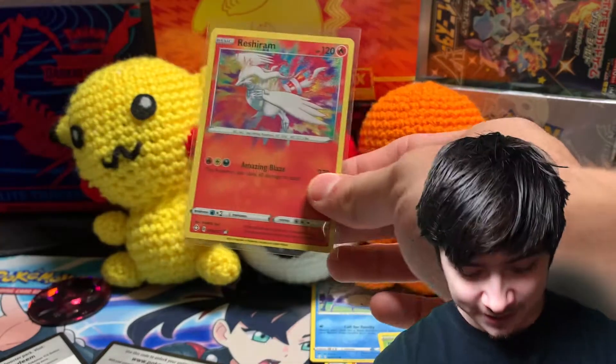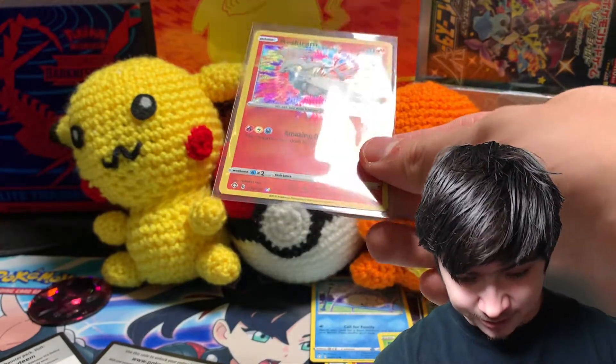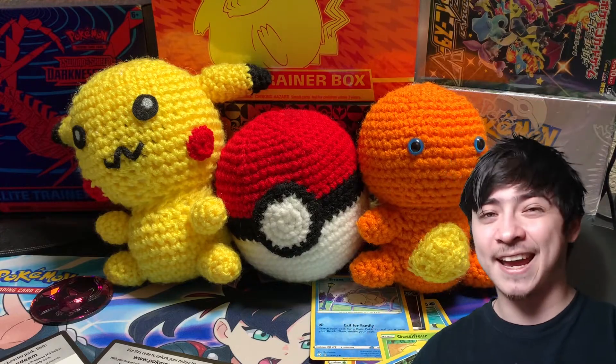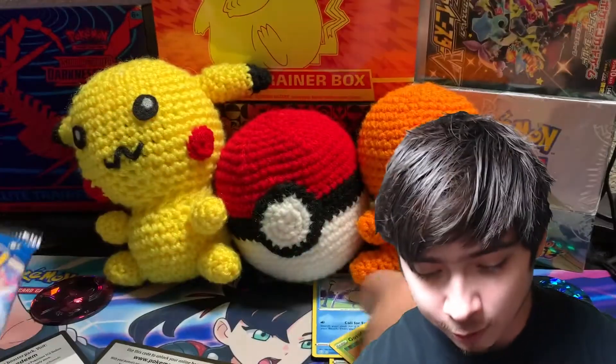Yeah, give me more of that — that looks so sick. So now we have Kyogre and Raichu, but now we're gonna open our last Battle Styles and end it on a banger of a card.